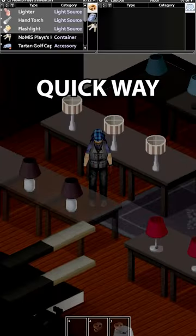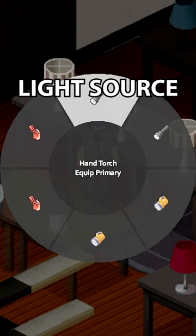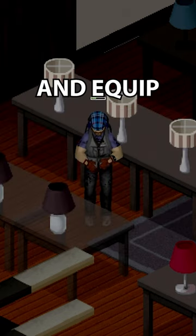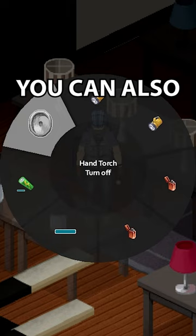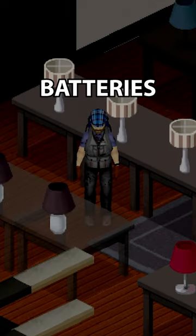Project Zomboid Quick Tips: Need a quick way to manage your light sources? Holding the F key will let you pick a light source from your main inventory and equip it to your primary or secondary slot. You can also turn lights off or on, remove and replace batteries, and unequip.